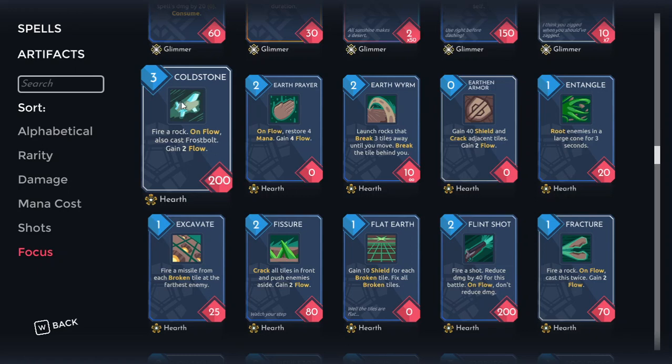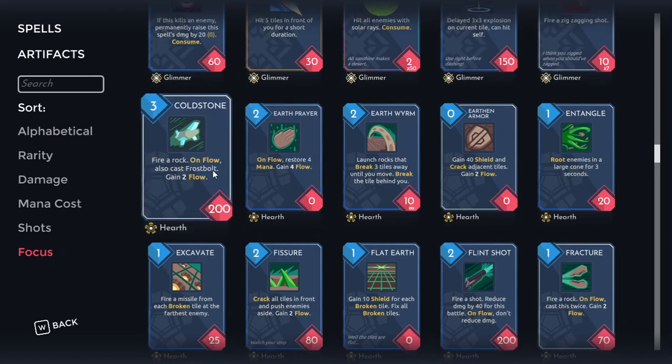I recommend pretty much always taking this if you're running any kind of flow synergy. If you're running some frost synergy already, you might want to speculate on this and move more towards the frost-flow build. Even if you're running neither, Cold Stone could be strong enough to take anyway because it really pushes you towards those strategies. What really pushes it over the edge is that it's getting synergy off of both your frost and your flow artifacts.